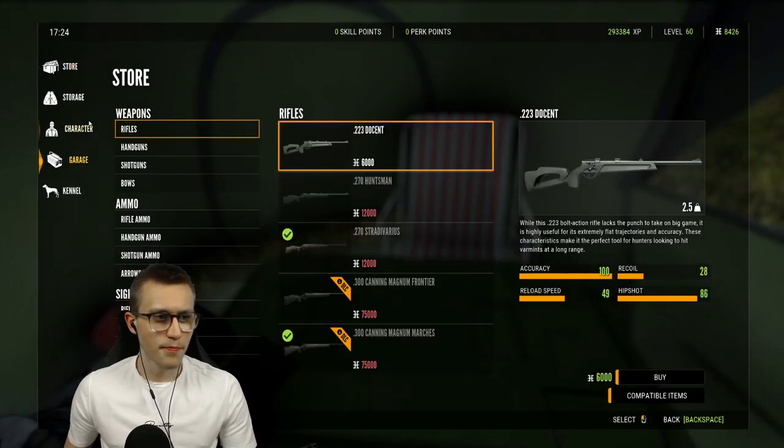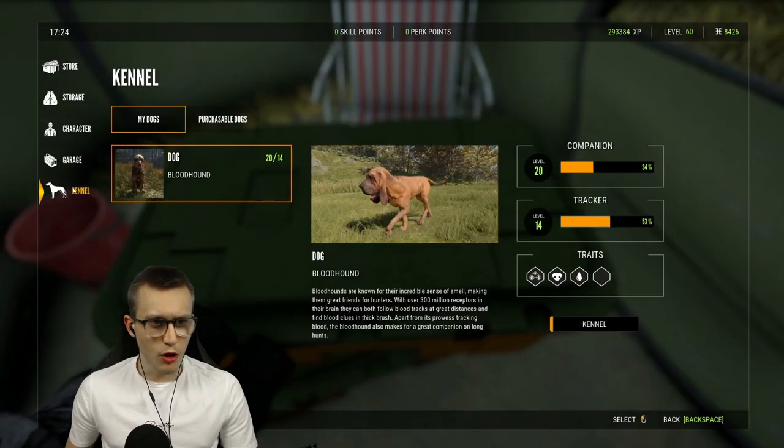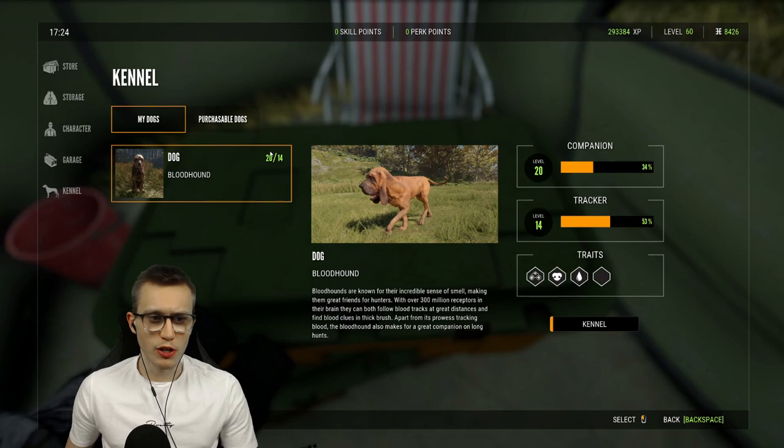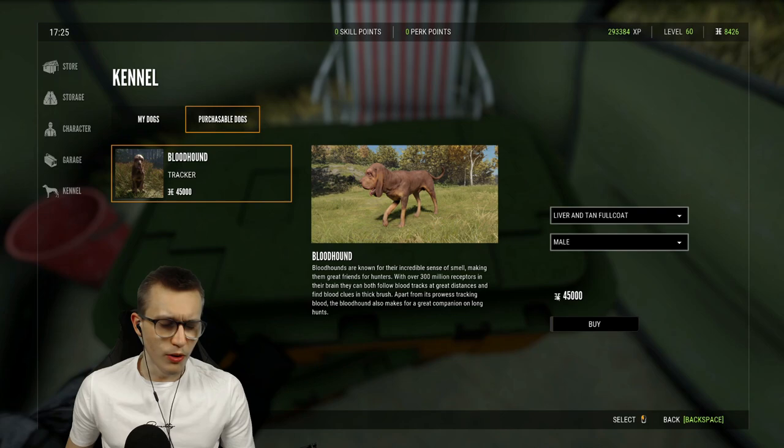Let's start off with how you can actually get yourself a dog. Go to your store, access your cash, go to the kennel, and under 'My Dogs' you should not see anything here. Go to 'Purchasable Dogs'.